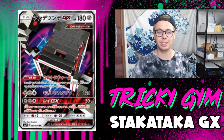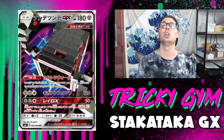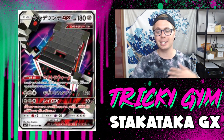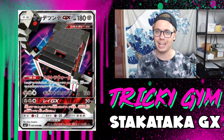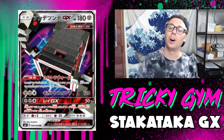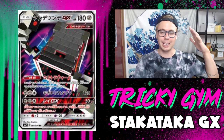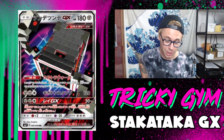We also have Assembly GX, which costs two Metal and a Colorless. This attack does 50 more damage for each prize card you've taken — not a great GX attack, though it can clean up a game if you've taken four prizes, doing 200 damage with a Choice Band for 230. Stakataka GX is not going to be utilized as a primary attacker in a deck. There are other Ultra Beasts that do way more damage — notably Buzzwole, whose Knuckle Impact is a way better target for Beast Ring than Stakataka.